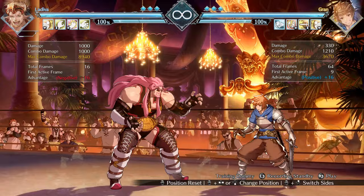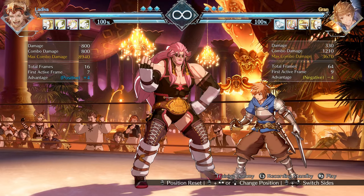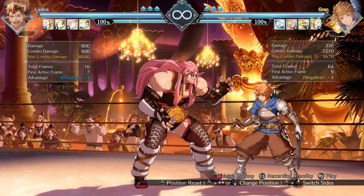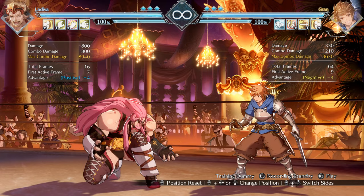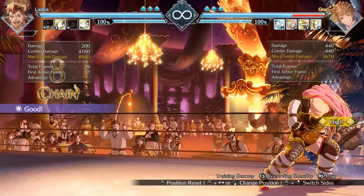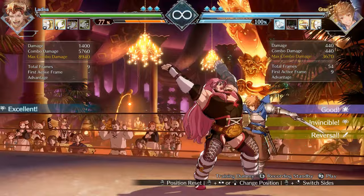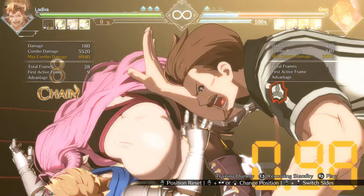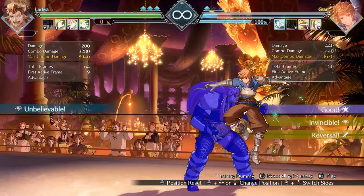That's basically the two big safe jumps you can use with LaDiva: one for mid-screen, one for the corner. Using these two combined can get you some really nasty punishes and rack up damage extremely fast. I think to end things off, I'll show you just how much damage LaDiva can do if you get your opponent in the safe jump loop. So yeah, safe jumps — they're pretty cool. Enjoy.